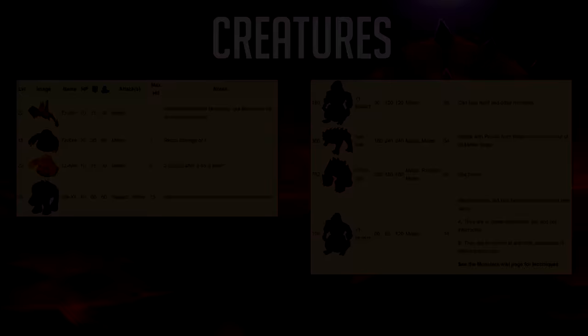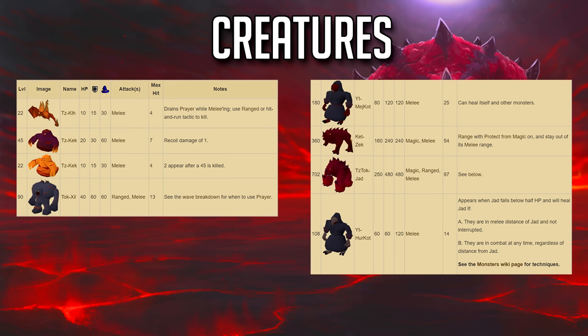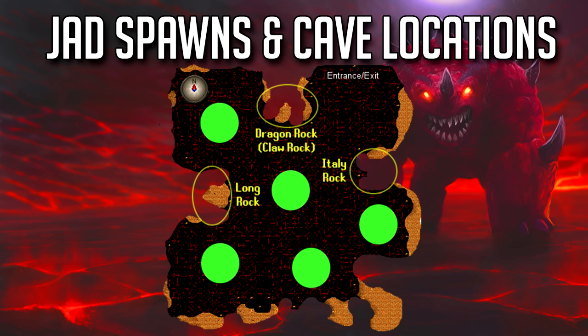I'll be covering each monster more in depth when we actually jump into the cave. Here's a quick overlay — Jad's max hit is 97. There are five possible Jad spawns and three rock safe spots, but we're gonna be using the Italy rock. I've mainly used the Italy safe spot since seventh grade and it hasn't let me down — I really do feel like it is the best safe spot.